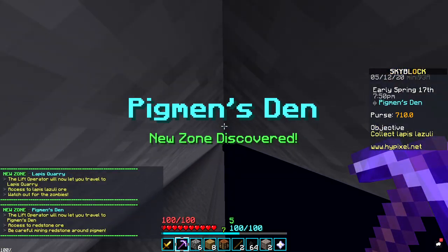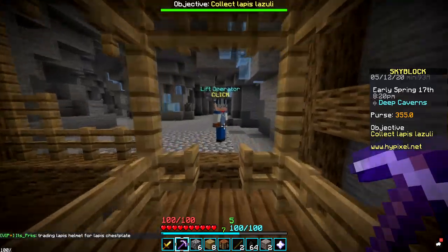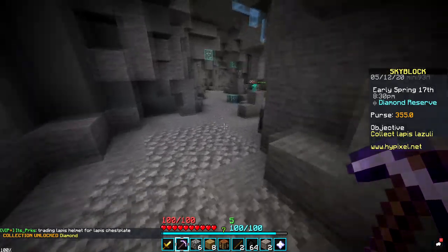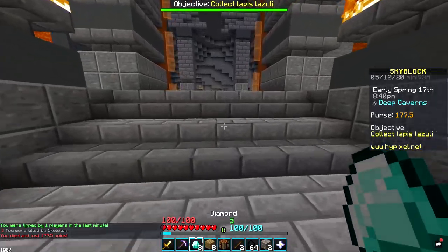And there we go — pigmen, slime hill, diamond reserve. Doing this on my main profile probably took half an hour to get all the way down to the diamond reserve; it took us like two seconds. Now I'm literally one hit to any of these guys, so I just want to get my 24 diamonds for diamond armor and then get out of here. Please don't hit me — this is actually going to take a while.